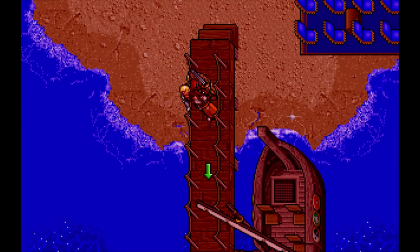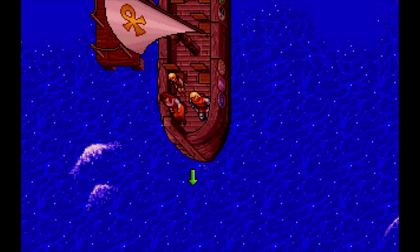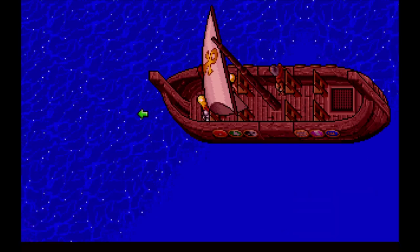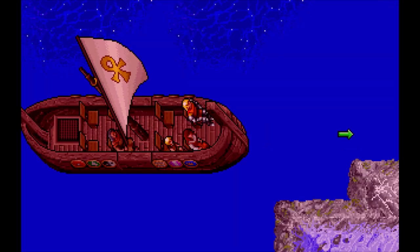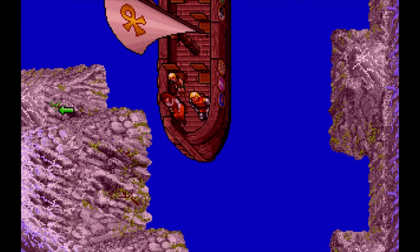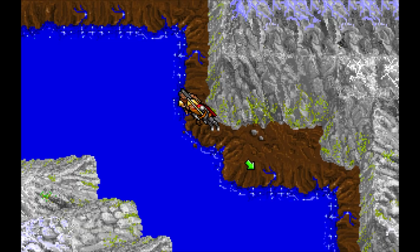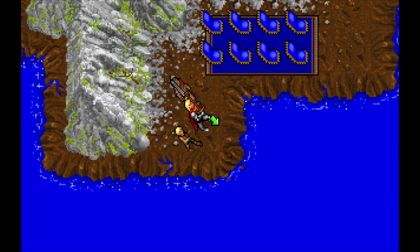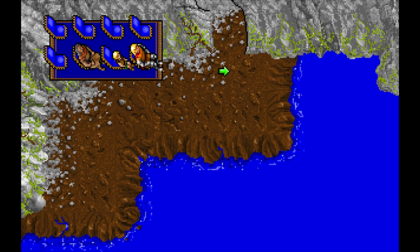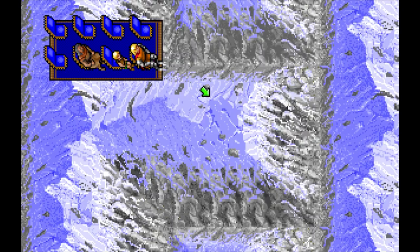Personally, I somewhat disliked sailing. Because of the narrow field of view and the ship taking so much screen space, I never felt comfortable, especially as the ship just snaps into place and turning never felt intuitive. So instead, I preferred the magic carpet — a hidden transportation method and arguably the best way to travel the world. It shares the same movement issues as the ship, but since you can fly straight to your destination instead of navigating the contours of the continent, it wasn't as much of an issue.